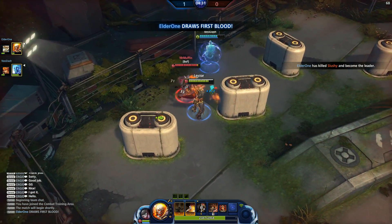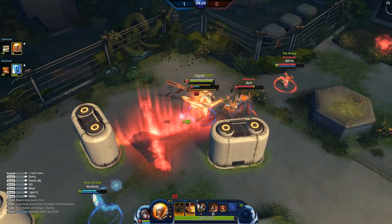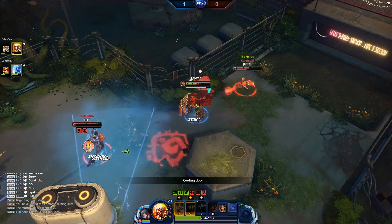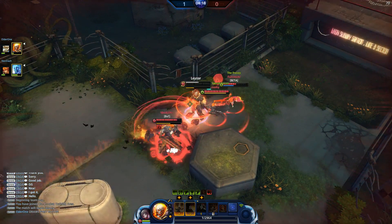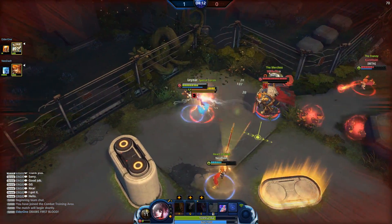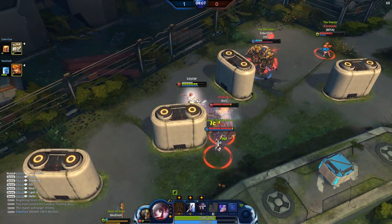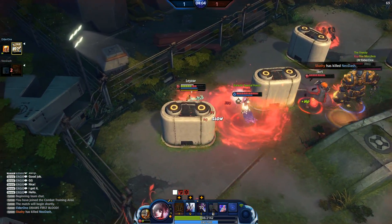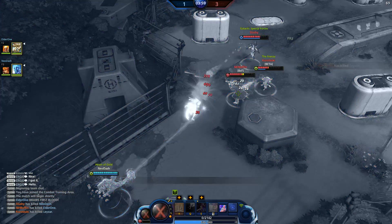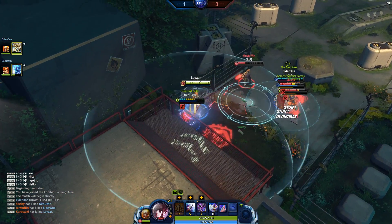Gonna activate my E, single out this guy. He's Death Knight on Death Knight right now — very interesting. My Death Knight is about to die. I've got one charge — activate E! I need my right-clicks too. Too late for me. Wait — I got my passive! Shooting, putting that on the ground, making sure I run away. Activating my defensive ability. This game has not started the way I planned.